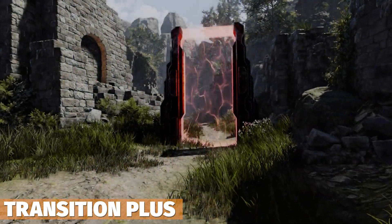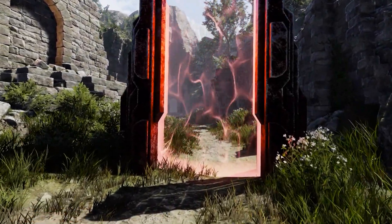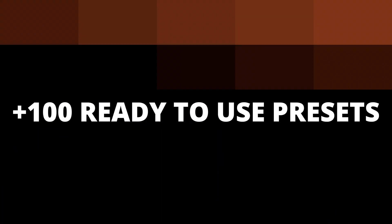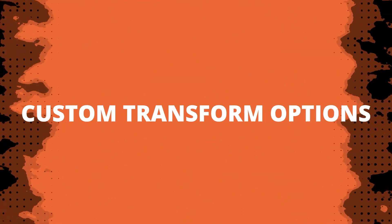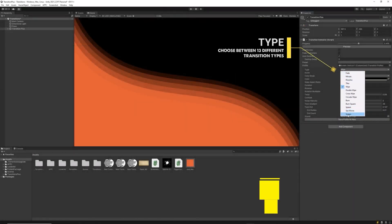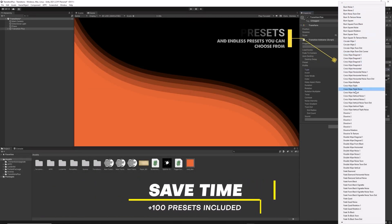Next is Transitions Plus, an effective way to perform smooth camera transitions in your project. Whether you need to move through a teleporter or similar, you can use it across different profiles for every render pipeline — it's a great asset for making transitions much smoother.